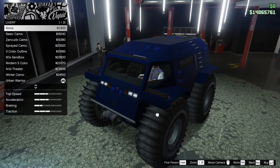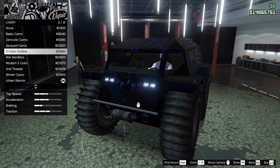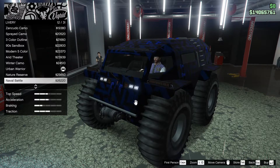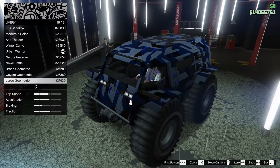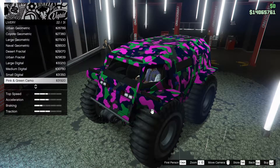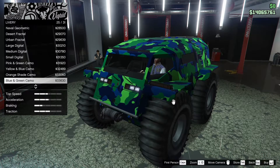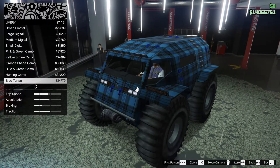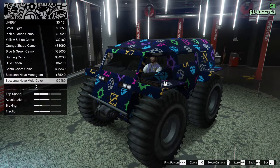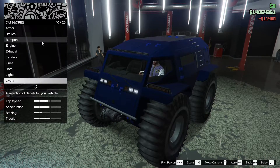There's actually some kind of cool ones in here — there's a lot. We might put one back on. Basic camo, Zancudo camo, sprayed camo, three color outline, 90s sandbox, modern five color, arid theater, winter camo, urban warrior, nature reserve, naval battle, urban geometric, coyote geometric, large geometric, naval, desert fractal, urban fractal. I've never seen so many liveries for one vehicle. Pink and green camo, yellow and blue, orange shade, blue and green, hunting camo — that's kind of funny — blue tartan, tanto capra coins, SN of course, multicolor, and a bunch of money. I'm not a huge fan of these. I want to see if we can make it look clean without a livery — we might come back and add one.